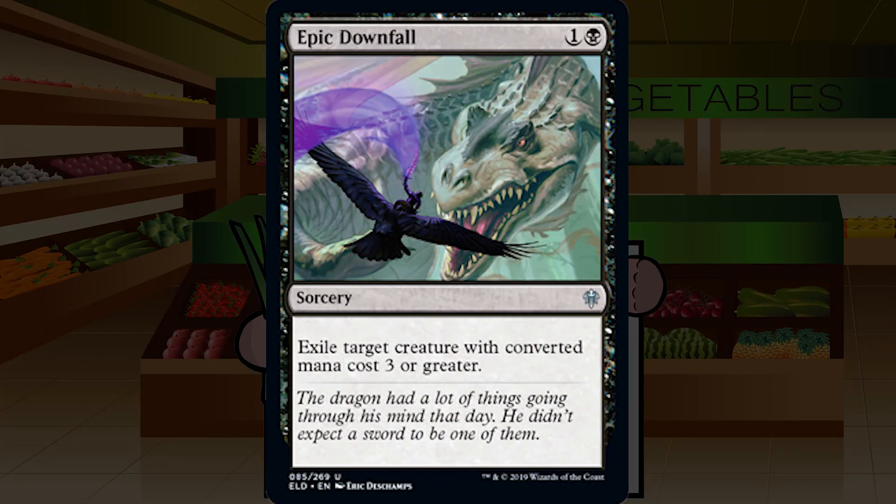Epic Downfall is up next — one and a black for an uncommon sorcery: exile target creature with converted mana cost three or greater. Two mana to kill probably anything you care about — you can't kill a one-drop or two-drop, but that's fine. Not being an instant kind of sucks, but it's pretty darn close to Doom Blade. Doom Blade was instant but didn't hit black creatures, so trade-offs. This is an easy A and a first pick in most packs. You take this over Bake into a Pie every time.